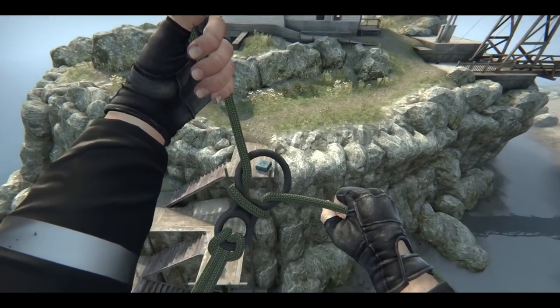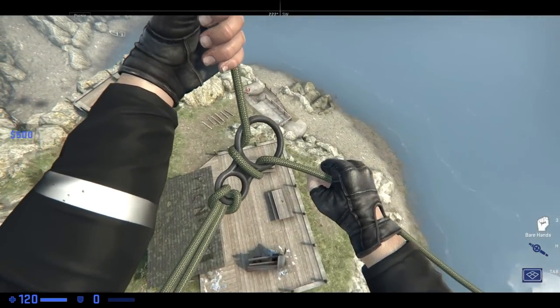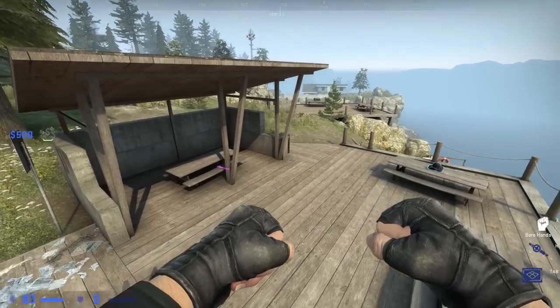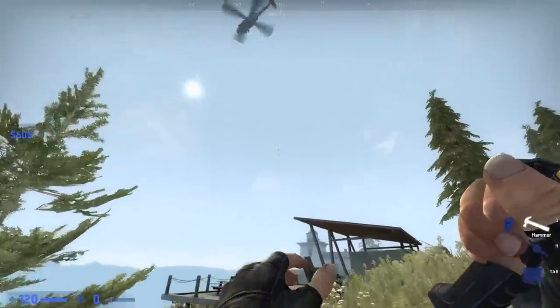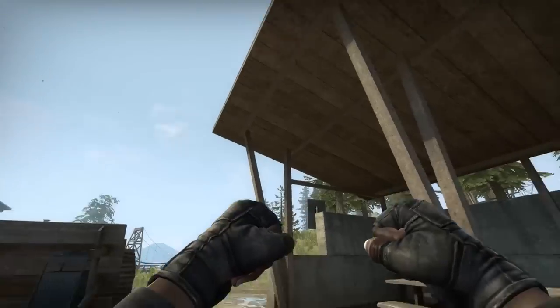You can gain quite a bit of distance doing this if you get it right. You can even swing three times. If you get stuck repelling, holding E will sever your cord, but be careful — you can take serious fall damage. You can cut your cord to save an extra half second when landing, which is only really useful if you're spawning near another player and need to scramble to find a gun. Now you're on the ground — get a gun, you're exposed.